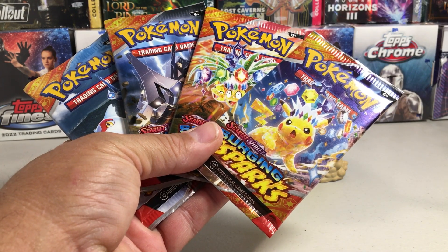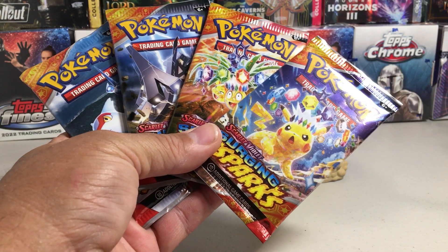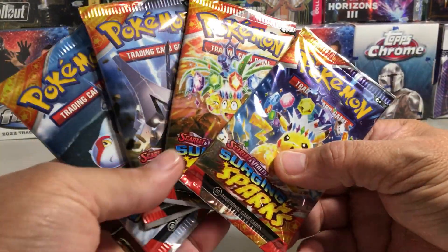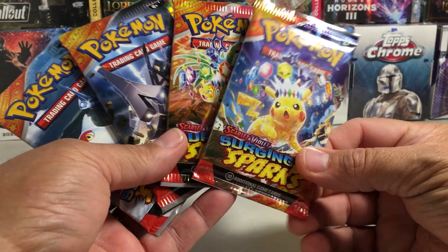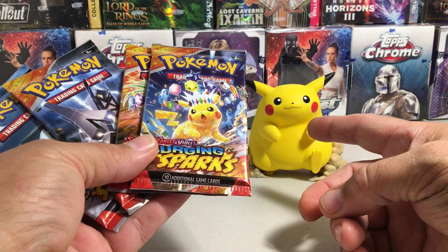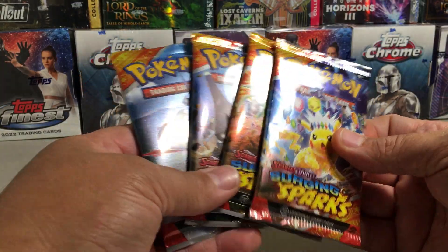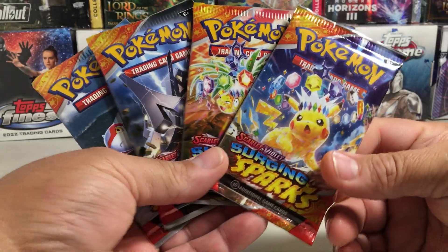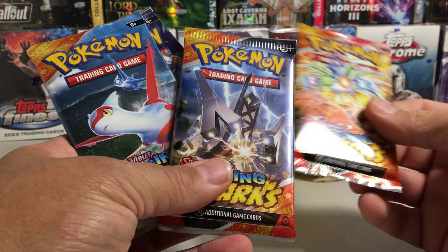Hey YouTube, Sandy Frank here. Today we're going to be opening up the brand new Scarlet and Violet Surging Sparks set — all four different blister booster pack arts. I'm pretty excited for this set. There's a really nice Pikachu I'd love to pull. I really like this set from what I've seen so far of people opening packs. There's a lot of Pokémon that I like, so let's go ahead and open these in this order.